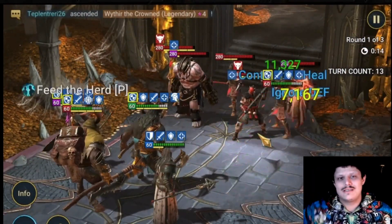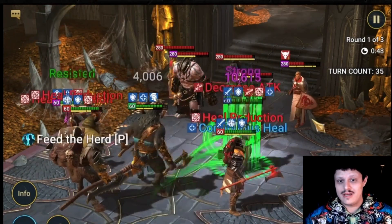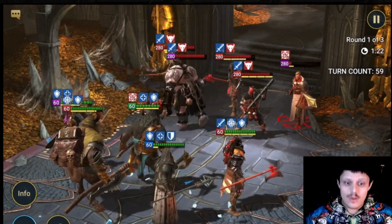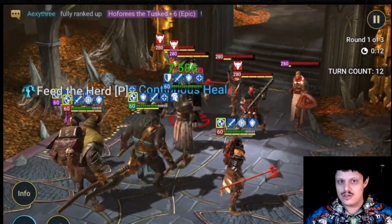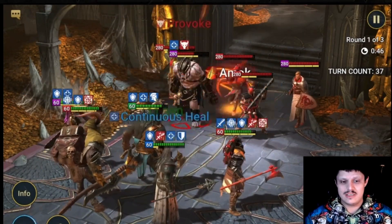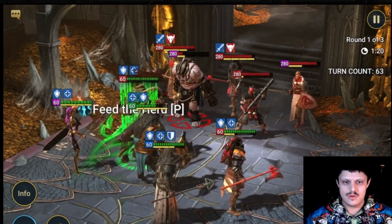Hey guys, Nacho here, and today we're going over Seeker Room 7, Rotation 3. This one is super hard — it's a rare HP room. However, we've actually gotten a couple rares that are insanely good at this room. Mecleaver Tolog and Castigator are two of the biggest ones that I love to bring into this room now.